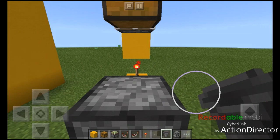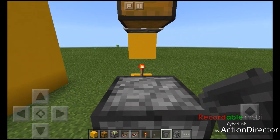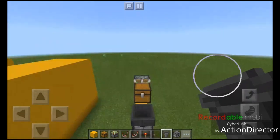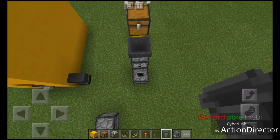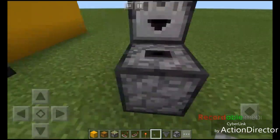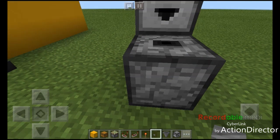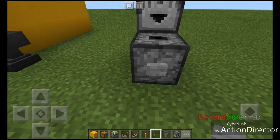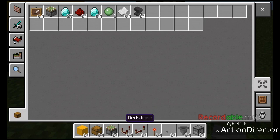We need to put the sticky piston in the chest, and we need to put the hopper on top of the dropper. To do that I will be sneaking just like that. Then I need to put the button on the dropper — I will be sneaking again to do that, just like that.